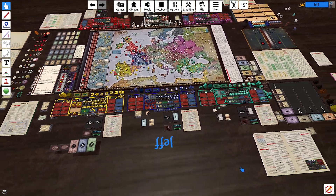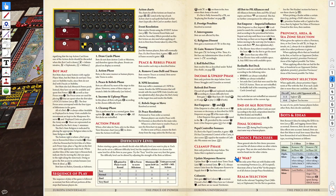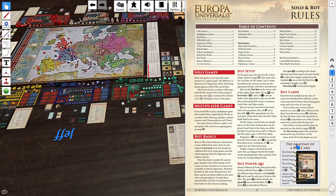A viewer pointed out something that's in the rulebook — they always are in the rulebook — but I flat out missed it. Right here, the Anatomy of a Bot Card. When you see this little symbol here, that's an action card you're supposed to discard. I don't know why, but I always just assumed it was like an administrative action for the bot.